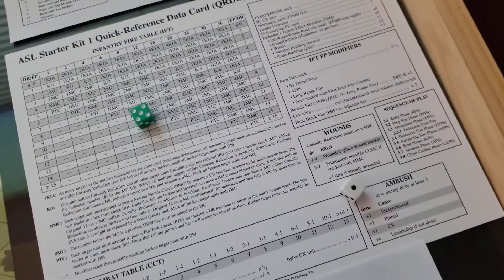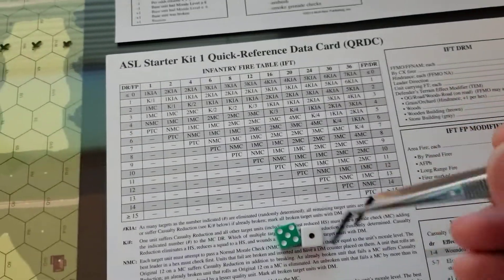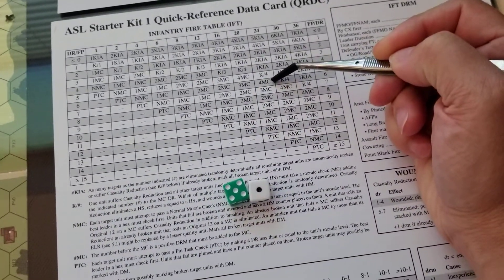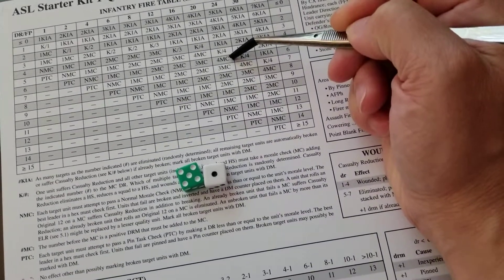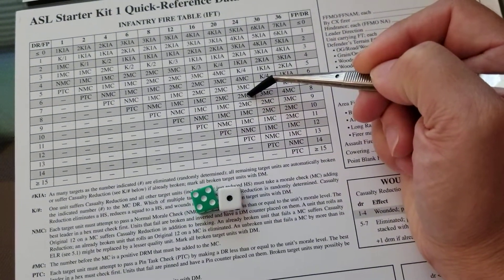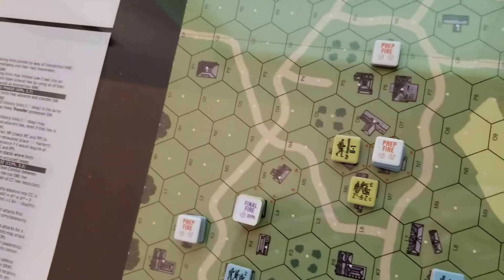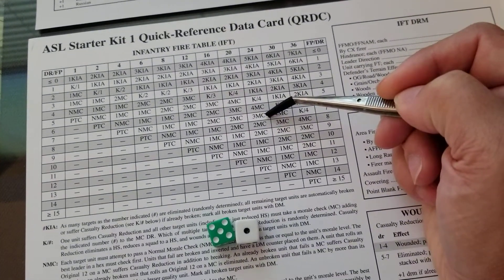I've got a 6, which initially puts me at a 4 MC. And then, because the Germans are in the building, they still get the two cover modifier, but then the leader of the American squads is going to minus one. So we come up here to 3 MC.